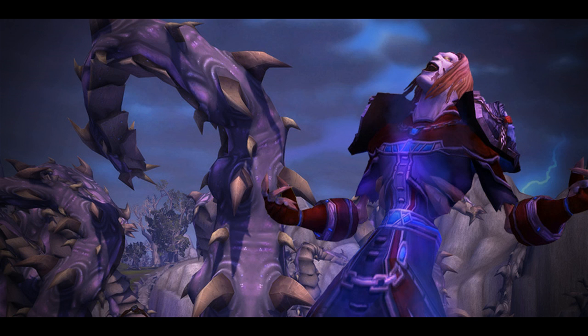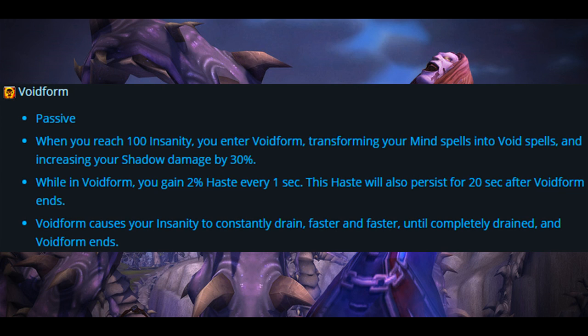Reaching maximum Insanity will transform Shadowform into Void form, giving the Shadow Priest access to stronger Void magic, but it cannot be maintained indefinitely. This should make for interesting gameplay as Shadow Priests try to maintain the heart of their Insanity as long as possible. Void form is a passive: when you reach 100 Insanity, you enter Void form, transforming your Mind spells into Void spells and increasing your Shadow damage by 30%. While in Void form, you gain 2% haste every 1 second, and that haste persists for 20 seconds after Void form ends. Void form causes your Insanity to drain faster and faster until completely drained and Void form ends — basically a build-up to 100, then trying to keep Insanity above 1% for as long as possible.